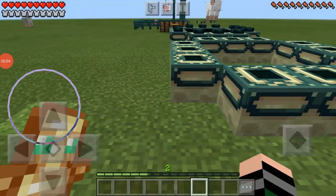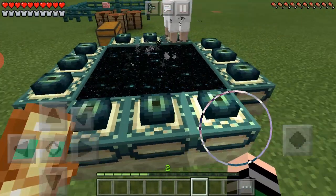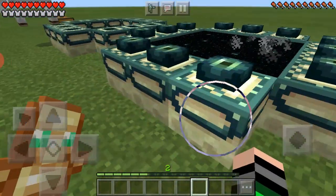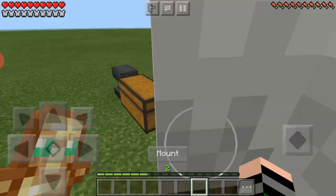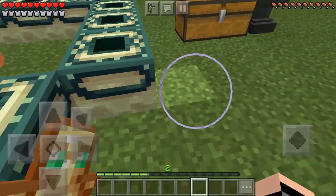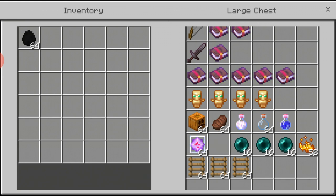First of all, you need to know how to activate the end portal. This is how an activated end portal looks like, and if you go inside the portal you will disappear. To get in the end portal you need all these eyes — the eye of ender. How do you get the eye of ender? You don't need to spawn endermen, you wait for endermen to spawn.